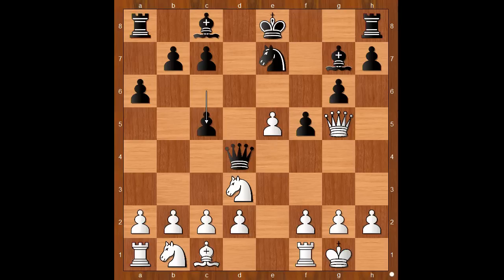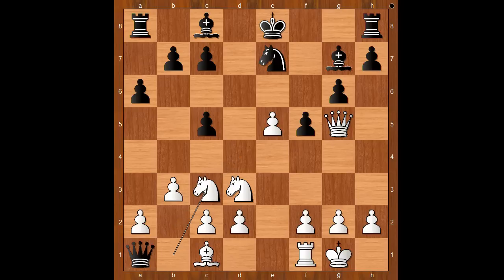c5, b3. Is b3 a blunder? Carlsen played queen to g4. What's wrong when the queen takes rook? If queen takes rook, then knight to c3 and after say b6, bishop to b2 and black's queen is trapped.